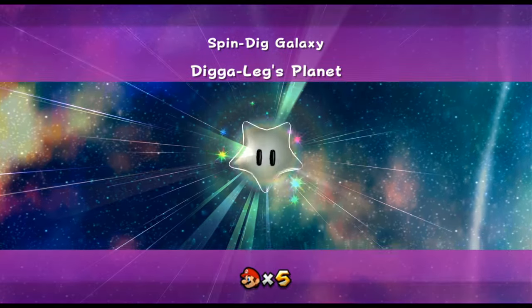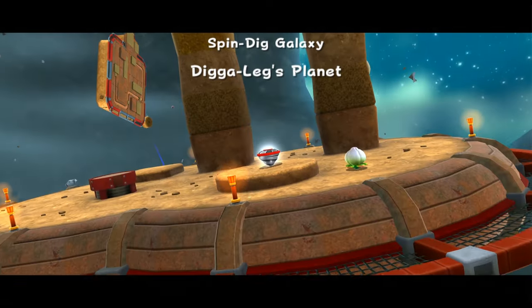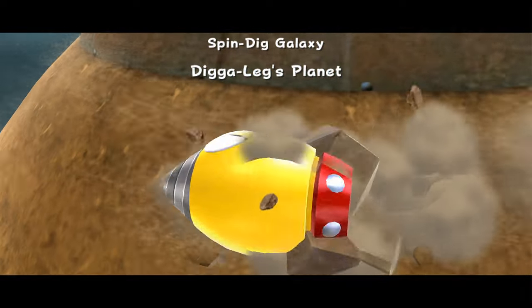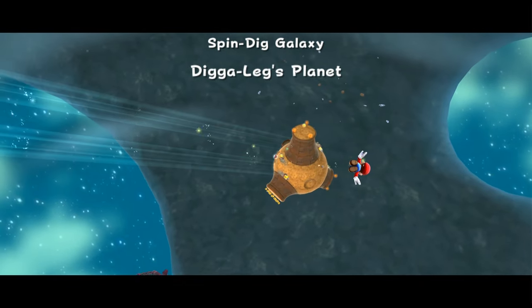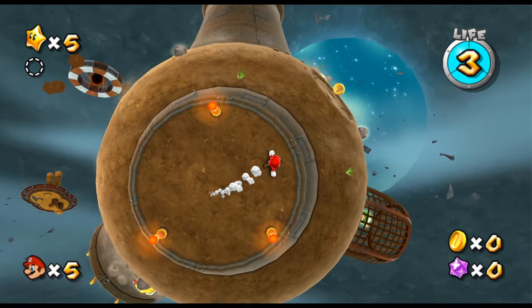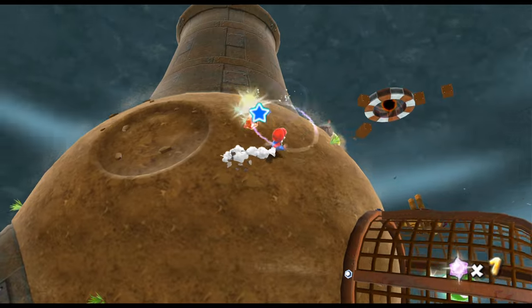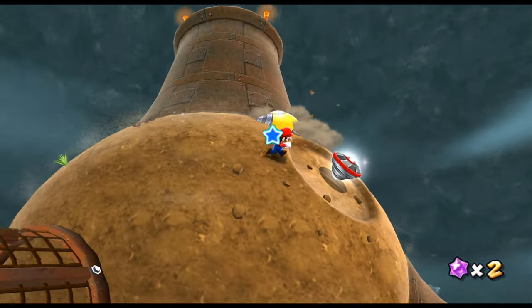Dig-a-Leg is gonna — leg. There was no drill zone in the first game, was there? I don't think so. We got flung floating in space. Looking for Dig-a-Leg. I'm gonna knock over this rock and also this fern. It's pretty good.